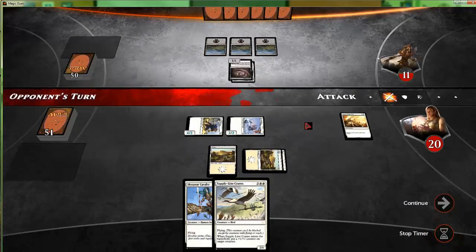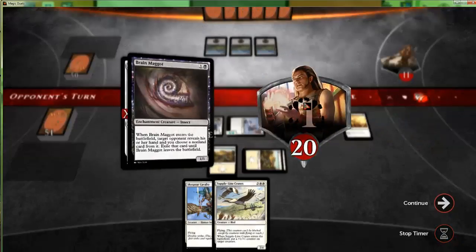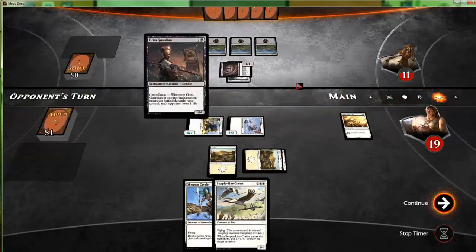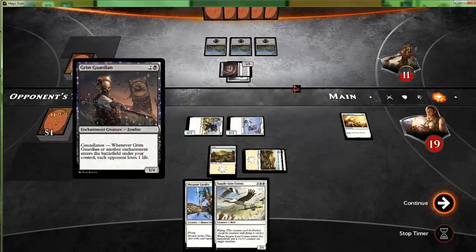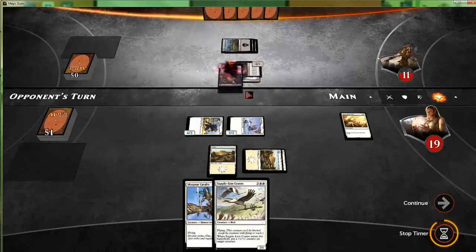Of course they didn't want to block. They're gonna attack in, just keep depriving us of our opportunity to take back that Banisher Priest. Just when I think 'oh cool, we get a nice form of removal' — they quickly strip it away from us. Grim Guardian — that's super interesting. So it's a constellation-esque deck; this one has us lose life every time an enchantment enters the battlefield.